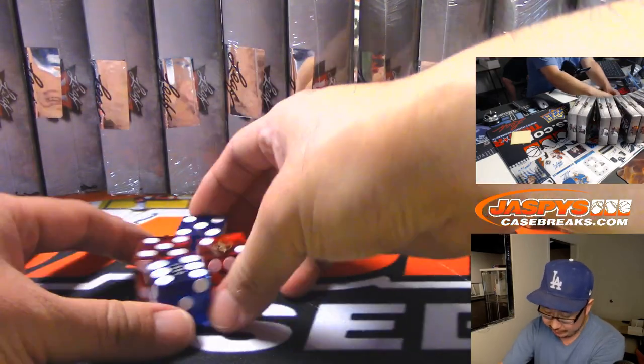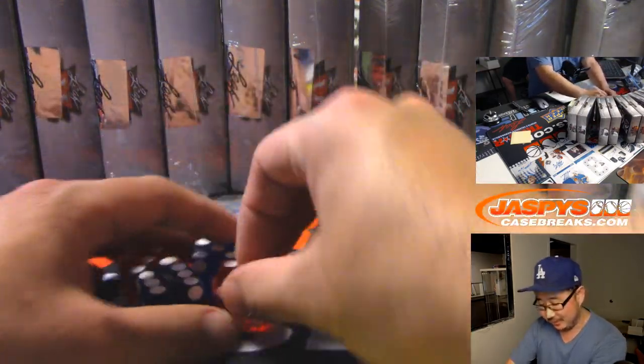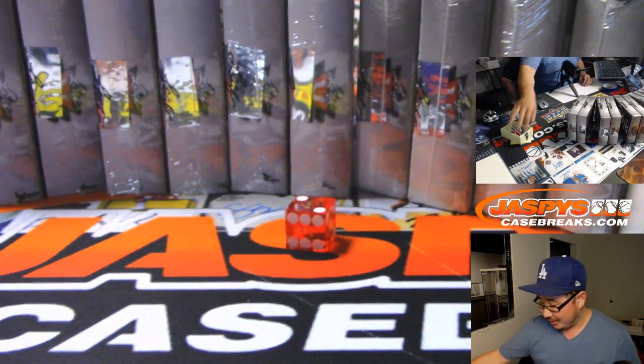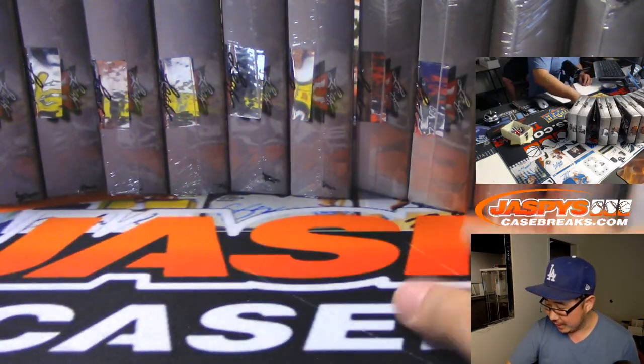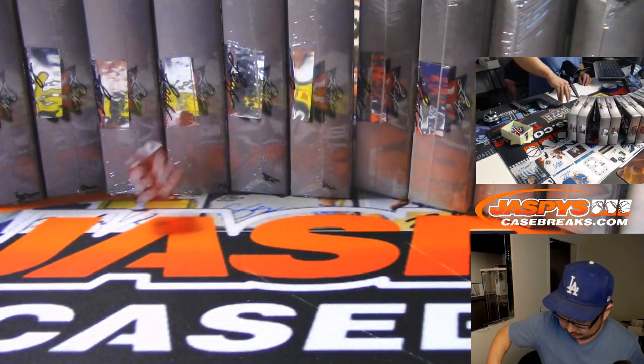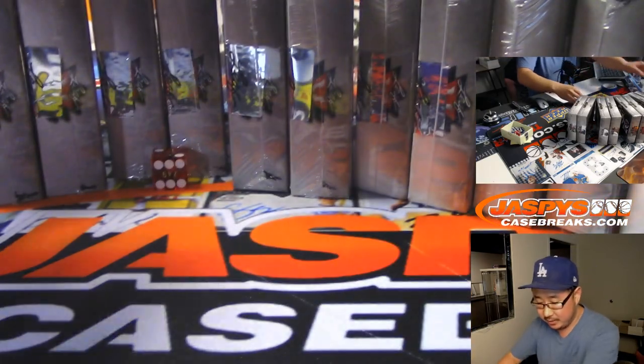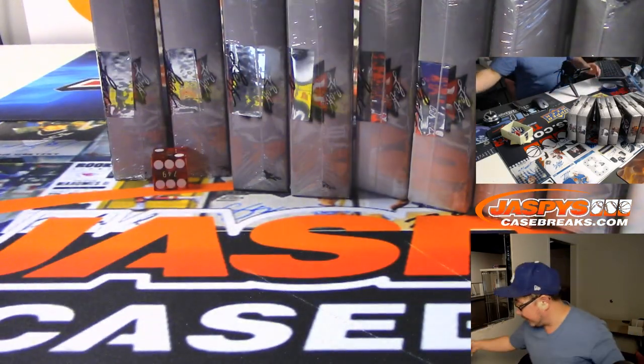Standing rule, ladies and gentlemen: if I roll four sixes, I'll give away $6 of break credit. But we haven't seen it yet. Rolling one through six — and it's going to be two, so we're going to do these two right here and save these for next time.